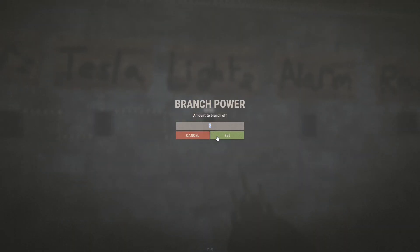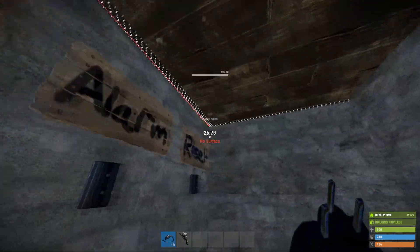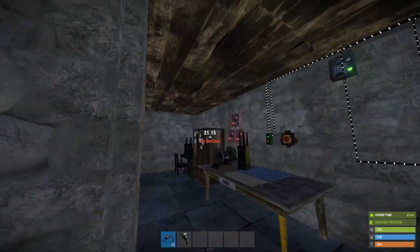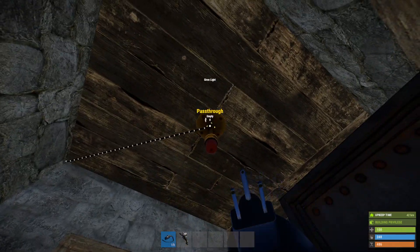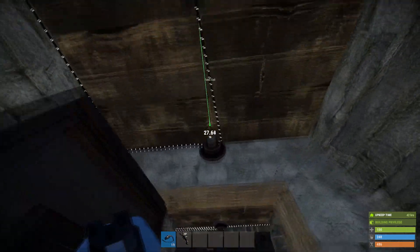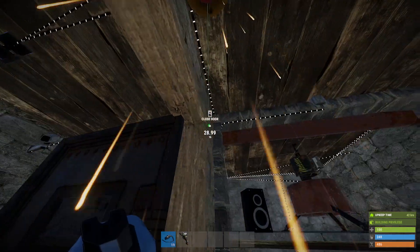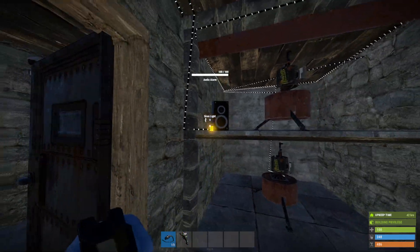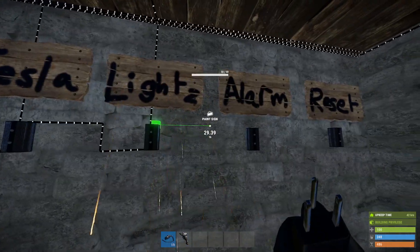Once we've done that, take the output of the branch and put it into the input of the lights branch — for this one we need to branch off 4. I've got one light here: take the power in, take its pass-through; put one here: power in, take its pass-through; and another one here: power in, take its pass-through.